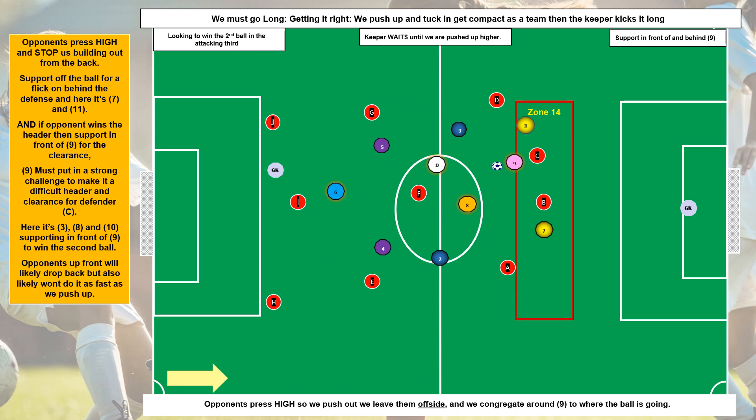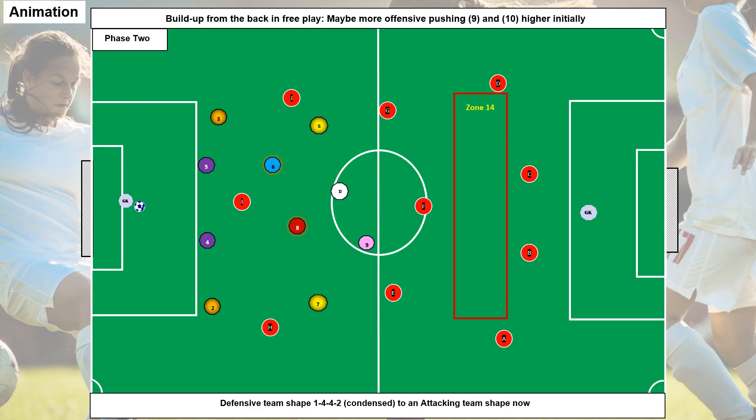Here we show: let's say the opponents press really high and they want to stop us building out the back. This is a way of how we can counter that — it's knocking the ball long, which we don't really want to do, but if we're going to do that let's get well organized. We're going to hit a target and get players all around that target and try to win the second ball.